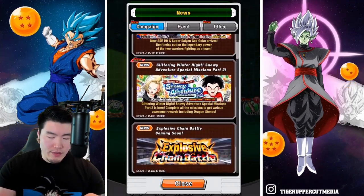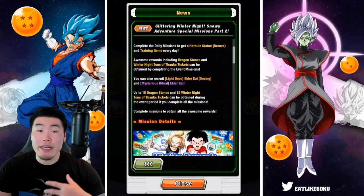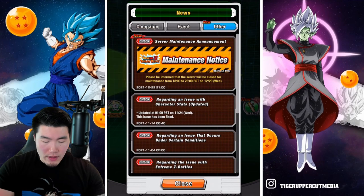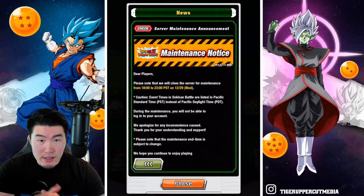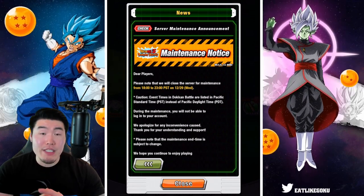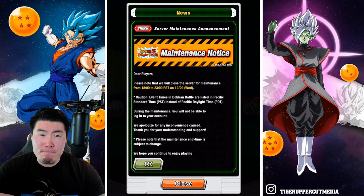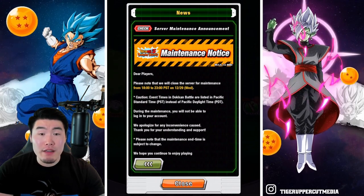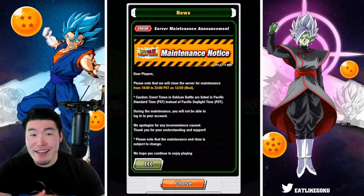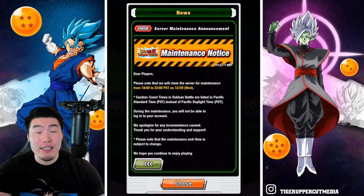Let me quickly check the rest of the news to see if there's anything we're missing. In terms of missions, we're getting some tickets, some stones, some Kais - all your standard stuff. There's also a server maintenance on the 29th from 6pm to 11pm Pacific Standard Time. I'm not 100% sure what this is for - maybe the New Year's Banner. But I don't remember there being a maintenance last year, though my memory is pretty bad. Maybe we get the maintenance every year, I just don't remember.